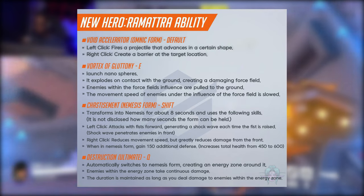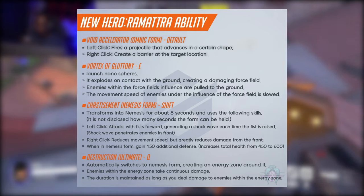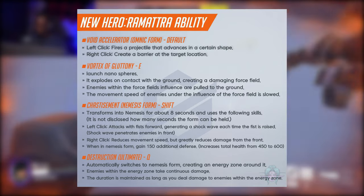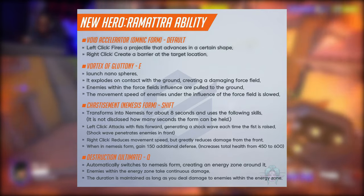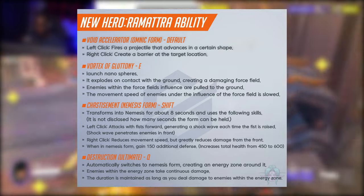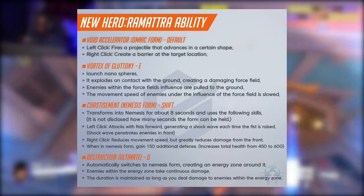In nemesis mode, he'll use left click to attack, which will generate a shockwave each time the fist is raised. The shockwave will penetrate enemies in the front — I also read that this will penetrate through shields. For his right click, instead of having a shield, he has a block, kind of like Doomfist, and it looks like it won't entirely mitigate damage — he will just take reduced damage.